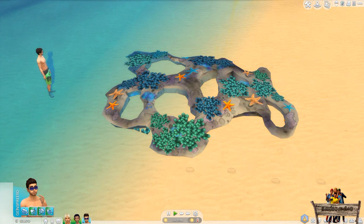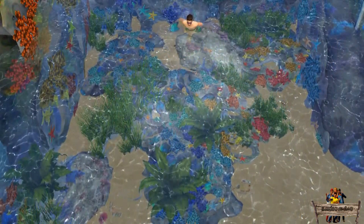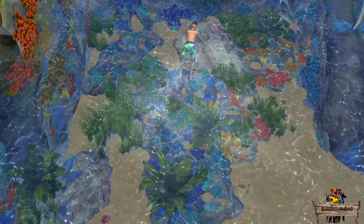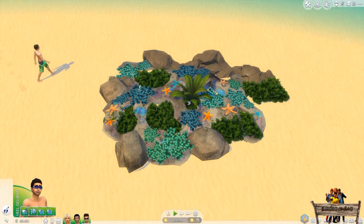Something to keep in mind is that if you place these objects on terrain, your sims will be able to walk straight through them. This is necessary because most of the time these objects will be placed underwater and your sims need to be able to swim or float above them. This applies to both pools and oceans. So if you want to place them on terrain, be sure to block your sims' route.